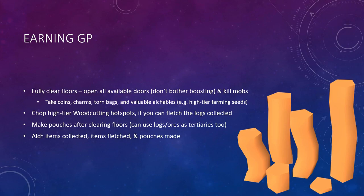So how exactly do you earn this GP? That's done by fully clearing floors. You open all available doors, but don't bother boosting for doors as normal. And you kill the mobs that are reasonable to kill — so if you run into a bad shade or a bad skeleton, go ahead and skip it. It's not worth the time. You take the coins, the charms, the torn bags, and the valuable alkables that are there. You alk those alkables and save those other items.